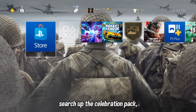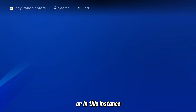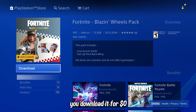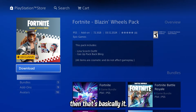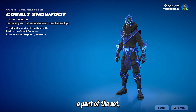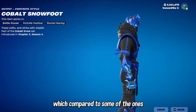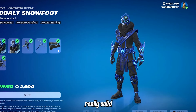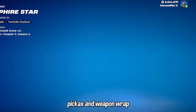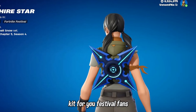For those unaware of how PlayStation Celebration Packs work, all you need is one PlayStation account with PS Plus active. Just go to the store, search up the Celebration Pack or search Cobalt Snowfoot, and it will come up with the pack. Download it for $0, load up Fortnite, and you will be granted all the cosmetics in this set — a free skin, backbling, pickaxe, weapon wrap, and even a drum kit for festival fans.